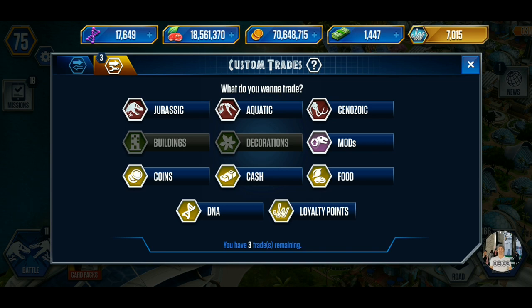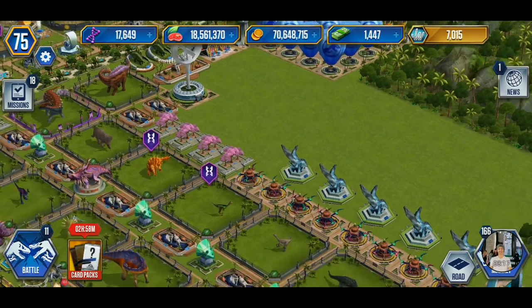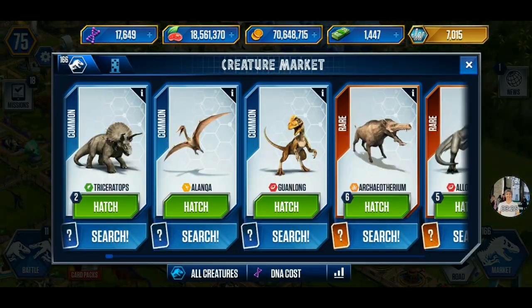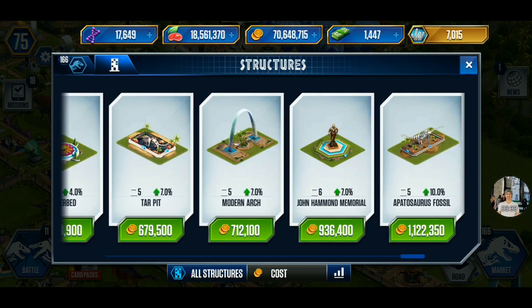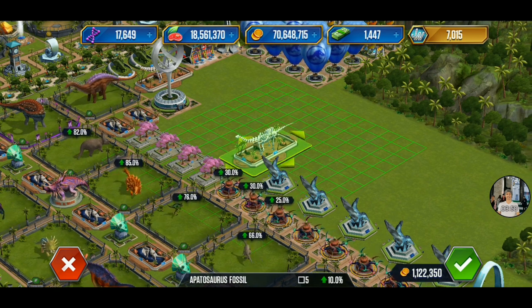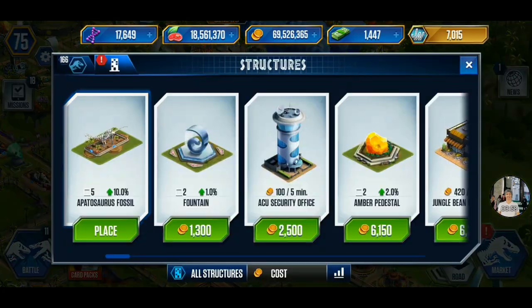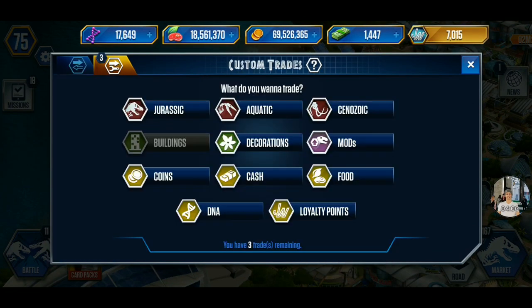What I usually do - I go right here to an empty spot and I buy the most expensive building I can get. Here it is - the Apatosaurus Fossil - that's the most expensive structure I can get. I'm going to buy one of these, place it right there, put my finger on it, hold it, and put it right back in my bag. I'm not selling or anything.